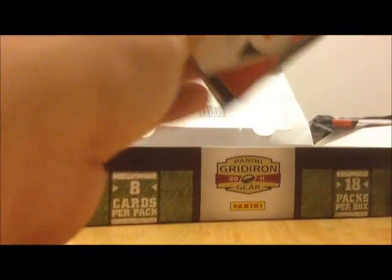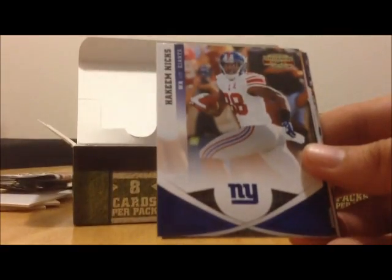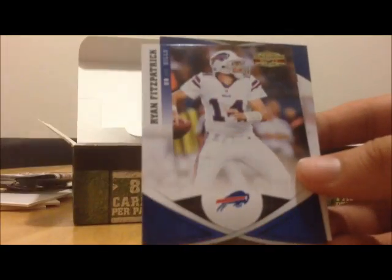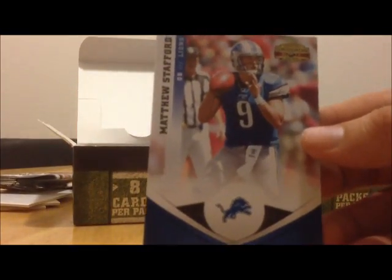Coming down to the last four packs here: Donnie Jones, Hakeem Nicks, rookie orientation of Ryan Williams, Martez Wilson rookie card, Thomas Jones, Ryan Fitzpatrick, Steven Jackson, and Matt Stafford.